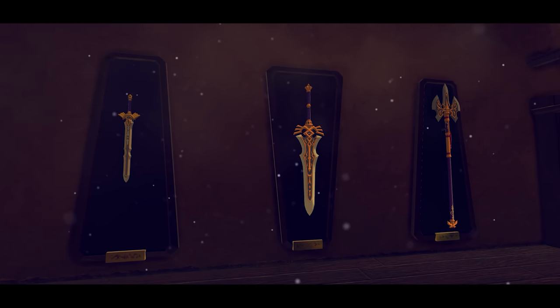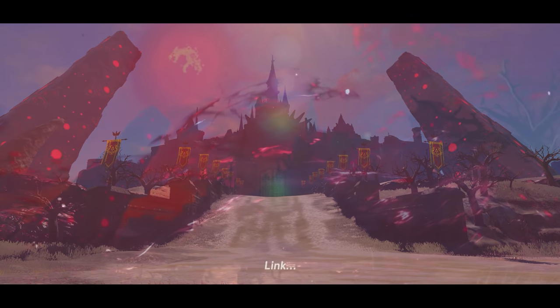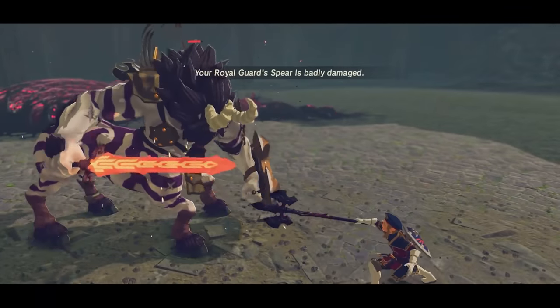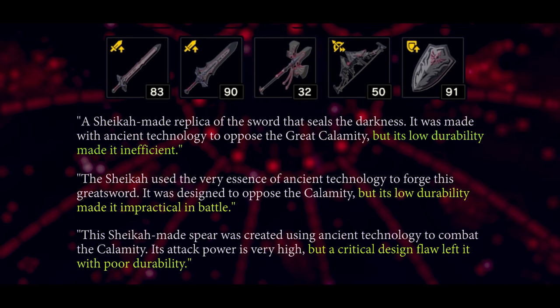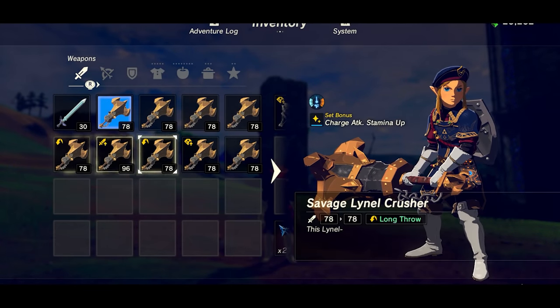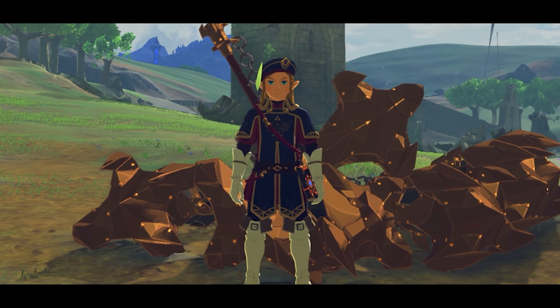The Royal Guard weapons are reskins of the Royal set and have the highest attack power of all four tiers. So why do they have an infamous reputation among players? There are two main reasons. First, they are incredibly scarce, only appearing in Hyrule Castle — if one wanted to stock up on them, they'd have to wait through several blood moons. Second and most importantly, while they have the highest attack, their durability is extremely low. Even the weapon descriptions point out their impracticality in battle, and most people will stick with the Royal set or stock up on Savage Lynel weapons instead.